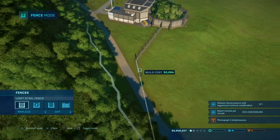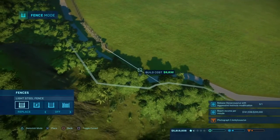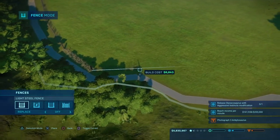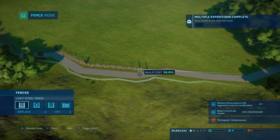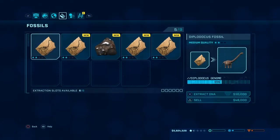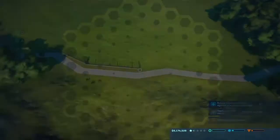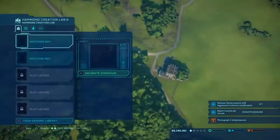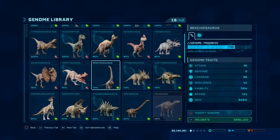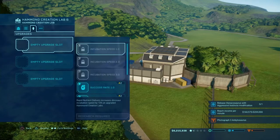We're gonna go ahead and build our super big enclosure — just enough to fit a few of each species of sauropods we have, which is only the Brachiosaurus and Diplodocus. Multiple expeditions complete — do we even have a full genome? Yes we do! I didn't even need to go get this. We're at six million now.